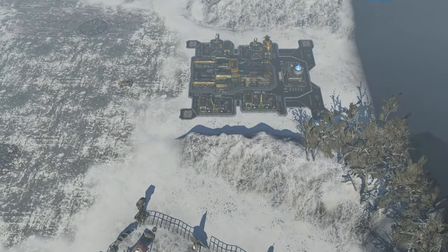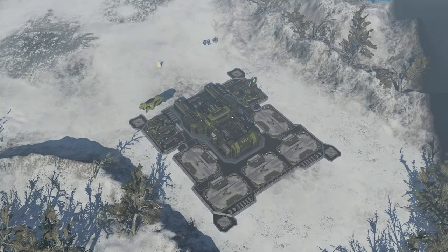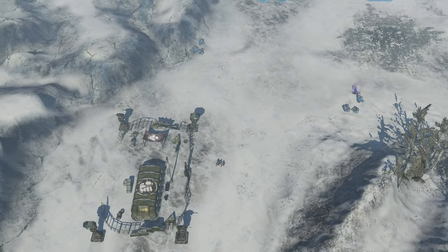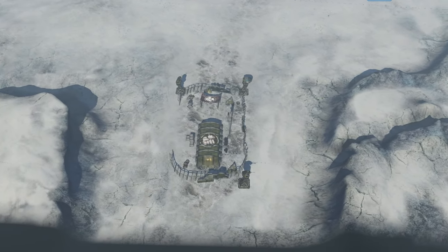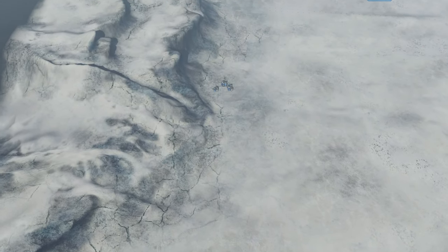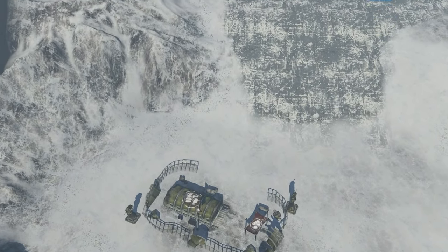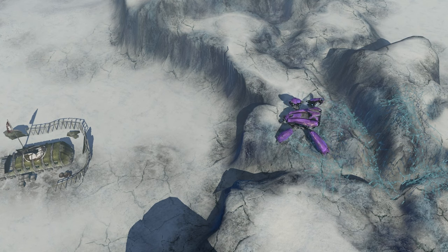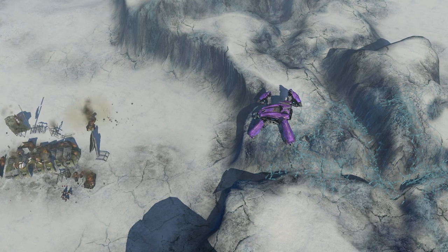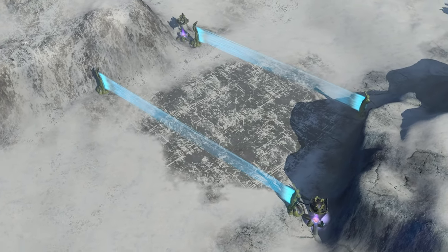This map encourages very defensive play, as people are going to take the center very early on, which cuts off a lot of usual strategies like Gauss Hogs or tanks and leads to more air play. Games can be dragged out for a very long time, sometimes over an hour. A lot of Covenant players like to do the scarab strategy, parking their scarab on the mountain tops where ground forces can't attack them. On Glacial Ravine, you want to take the walls early in the center, deny your opponent from scouting you, and build an air force to attack enemy expansions and move around quickly.